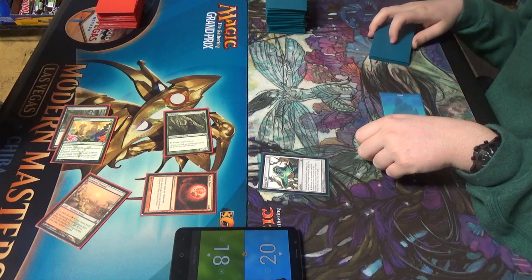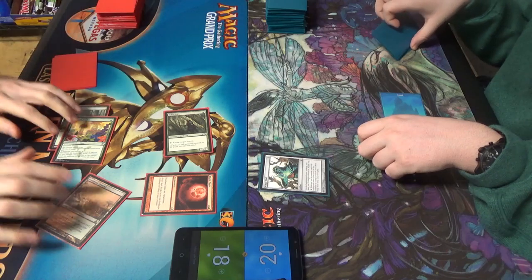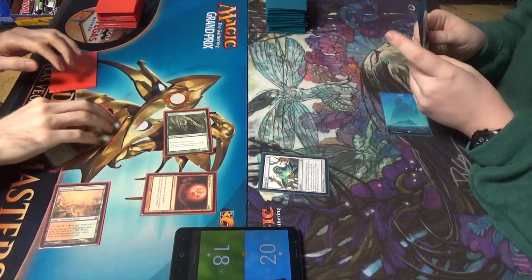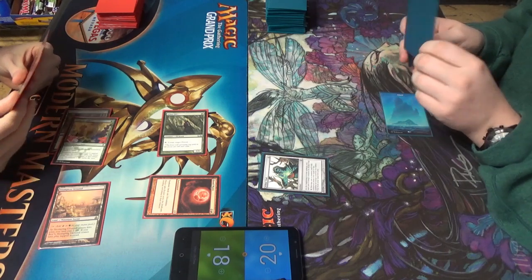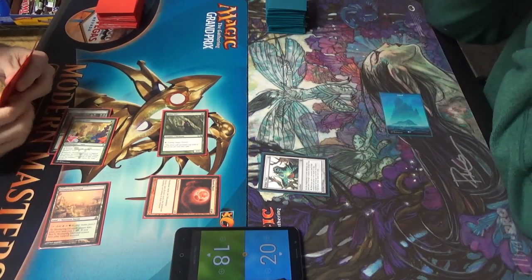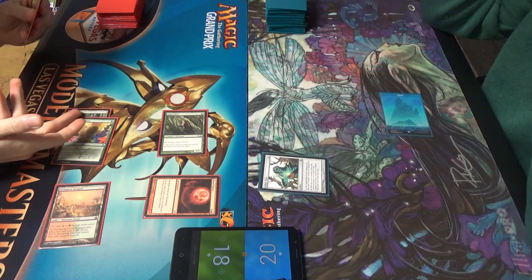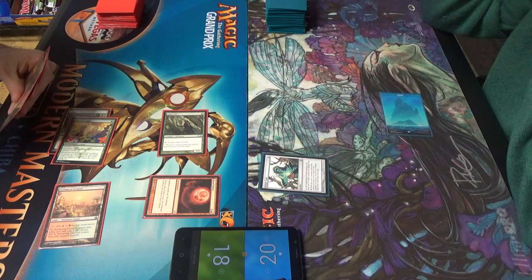You have no green mana. I have one — I have green floating. Because green was used for this, and then two, four, used three. It's still a basic forest, of course — yes, it's fun like that.